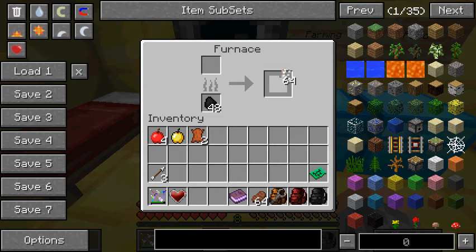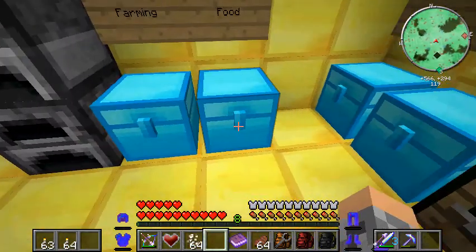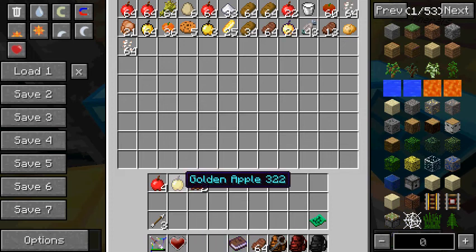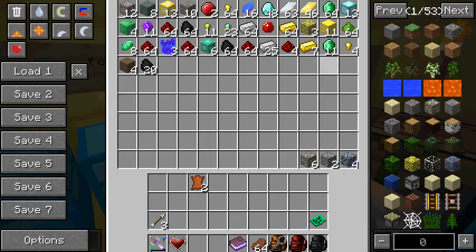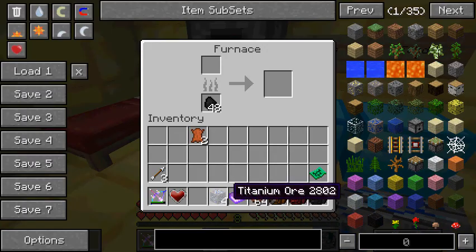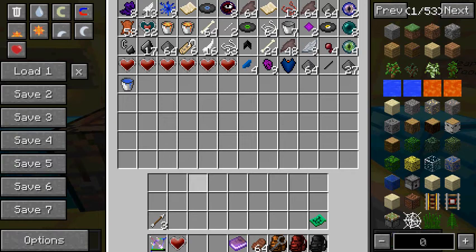My popcorn's done cooking, so that's good. Let me just put that in there. Wrong chest. Let's cook the titanium first, smelt that. I had to make these — I was completely out of room for all my miscellaneous stuff.